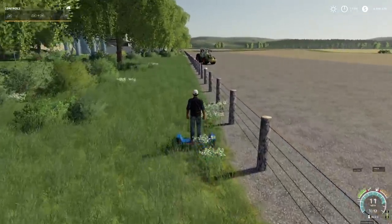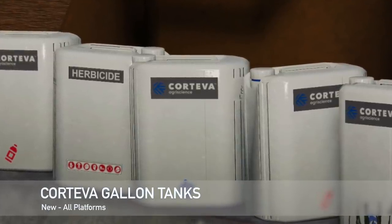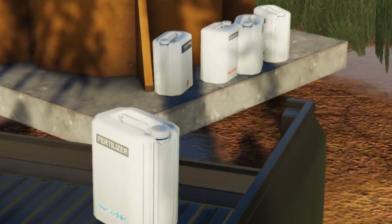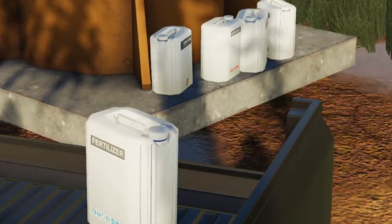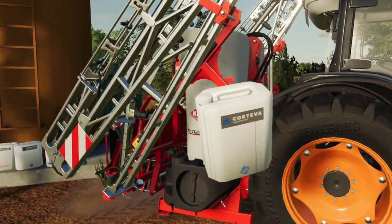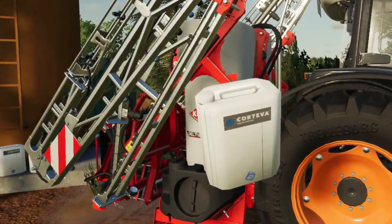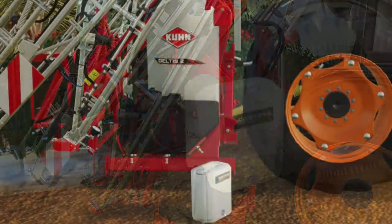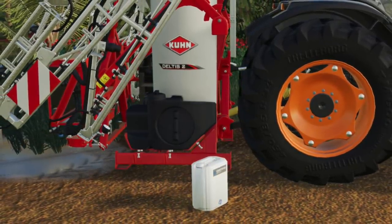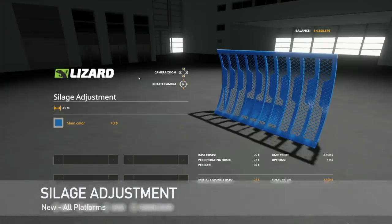Next we have the Cortiva Gallon Fertilizer and Herbicide — 20 liters. These are 20-liter canisters for liquid fertilizer and herbicides, compact and easy to handle so you can move them around by hand. We had seed bags before — this is the liquid fertilizer and herbicide equivalent. Very cool. One of those mods you didn't know you needed until you had it.